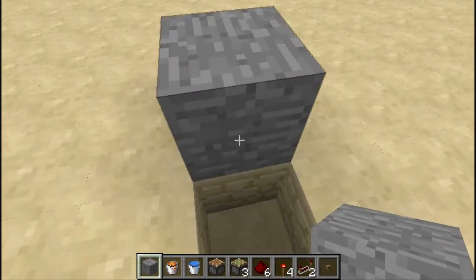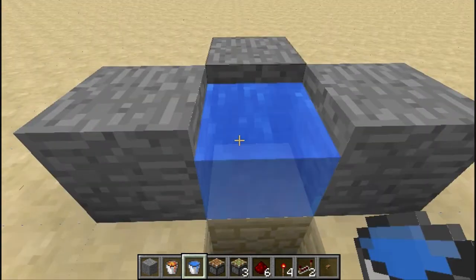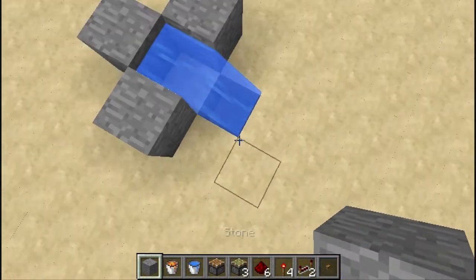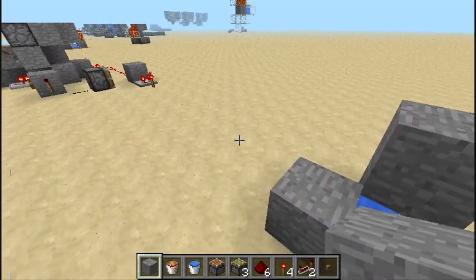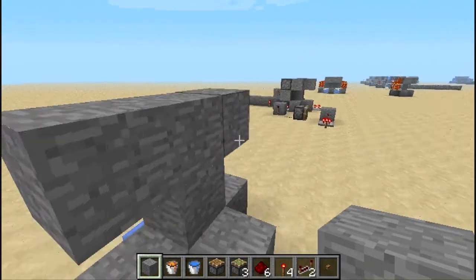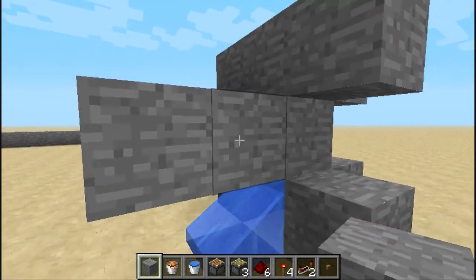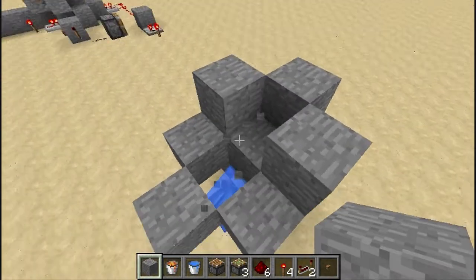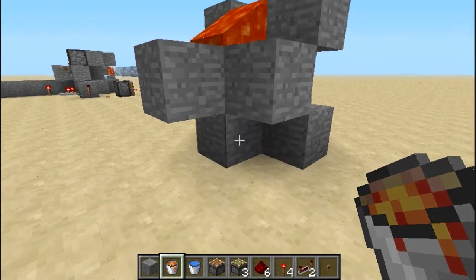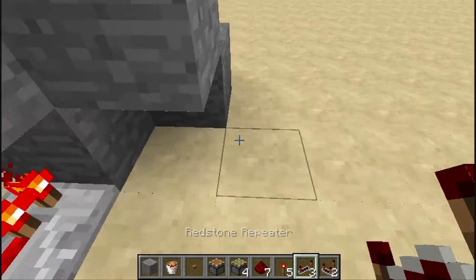Alright, so first off, make this design. You're probably going to use cobble or dirt for this. Just put water there, then pretty much do the same thing over here too. Put your lava and make sure it works. Good. And then go ahead and start powering it.